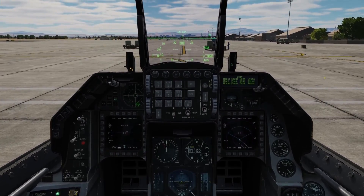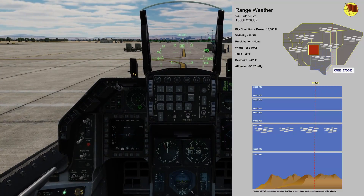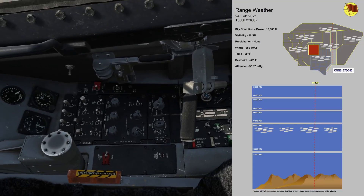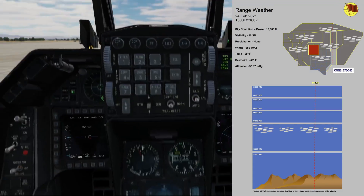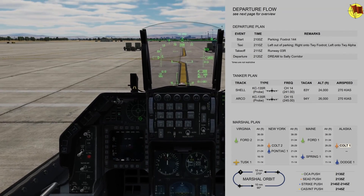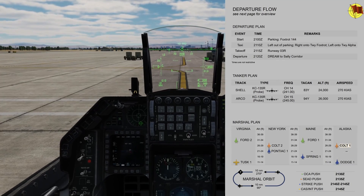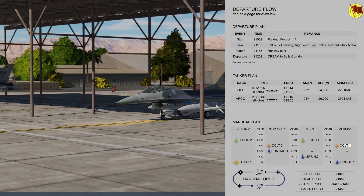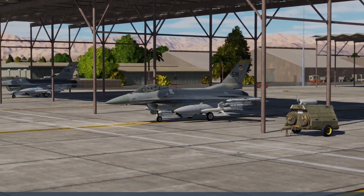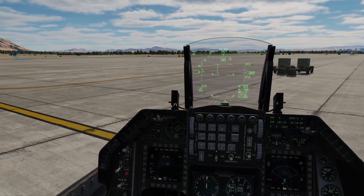We'll move through the second mission of the Red Flag campaign a bit faster than the first, skipping over things like startup and takeoff tips covered previously. However, always remember the mission notes provide information on weather, startup times, takeoff times, marshal direction, push times, radio frequencies, and many other essential details. We are already well into starting up the F-16, and we'll begin our taxi to the runway at 2110, just a couple minutes after our INS navigation system reaches 10 out of 10.